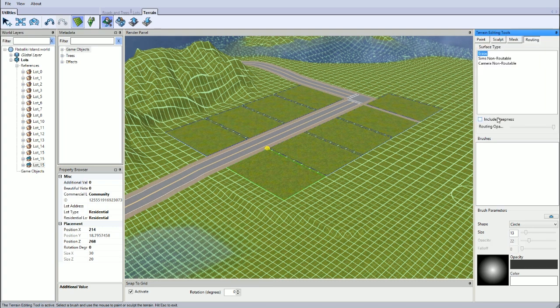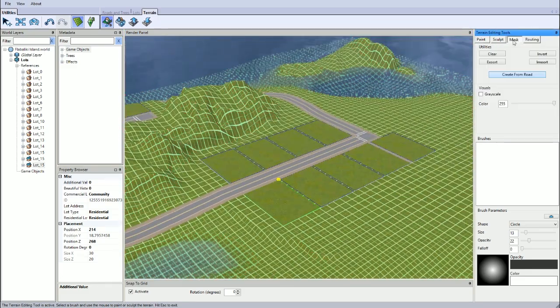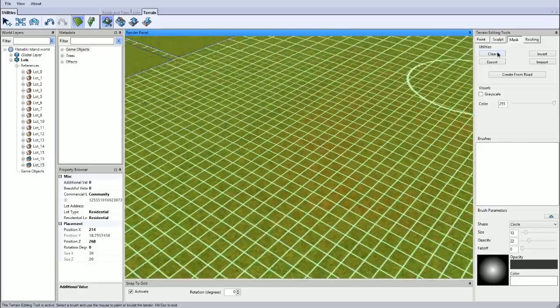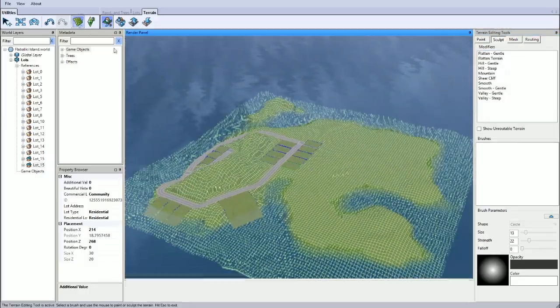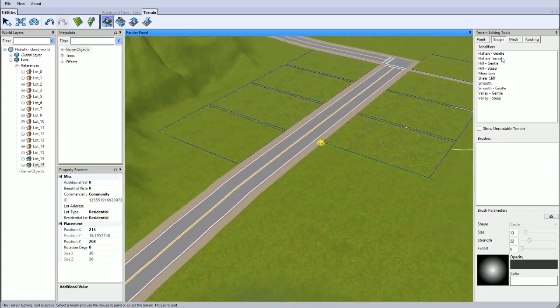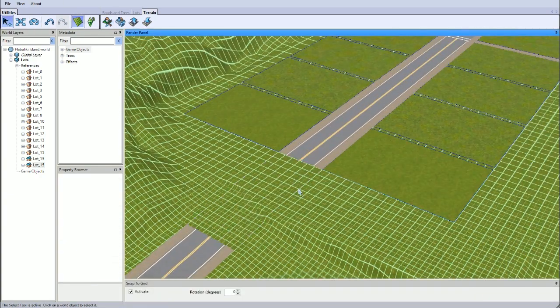I'm just working on this little sort of housing area. This is gonna be the main suburban area for the town. There's gonna be lots around the place — some around the back and around the side and in other locations. I think I was messing around with the routing stuff, cause I was like, ooh, what does this do? And then I never really used it. I don't think I really need to set any of that yet, cause it'll probably all change. So I'm just doing all the roads.